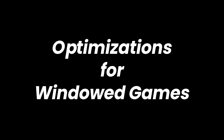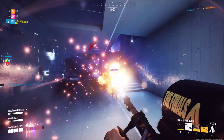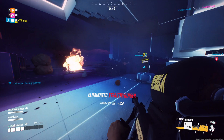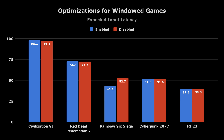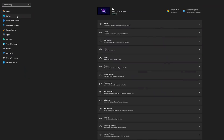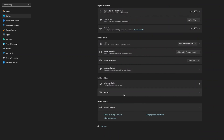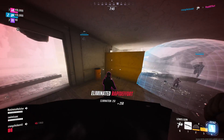Next, let's take a look at optimizations for windowed games. For this test, I compared leaving the setting on versus off while running games in borderless mode. In most cases, it doesn't seem to impact average FPS or 1% lows. However, for Rainbow Six Siege, we see a big improvement for both FPS metrics. The same can be said for input latency, where the only game that had a significant difference was Rainbow Six Siege. So if you're running games in borderless mode, aka windowed fullscreen, it's best to enable optimizations for windowed games, since in the worst case it doesn't seem to have any negative effect, but in the best case the difference can be huge.